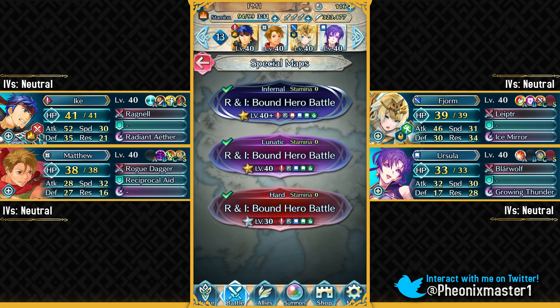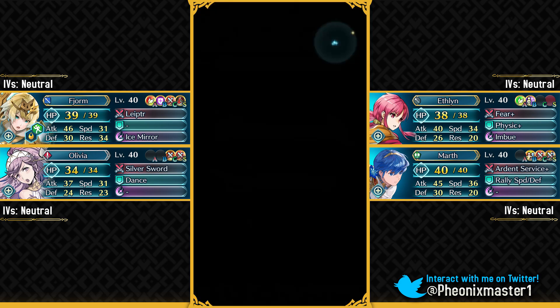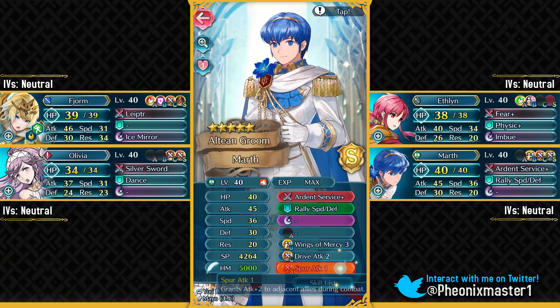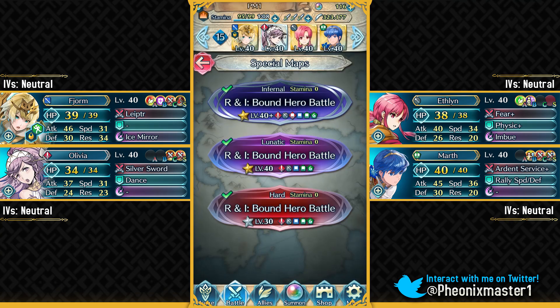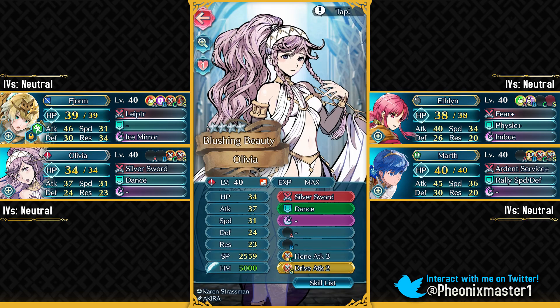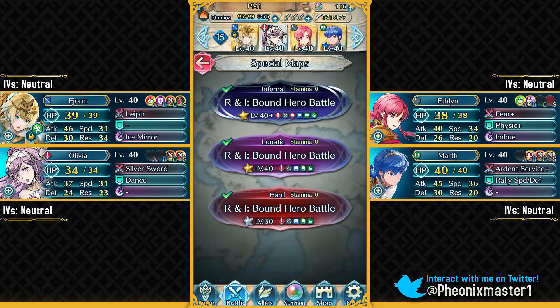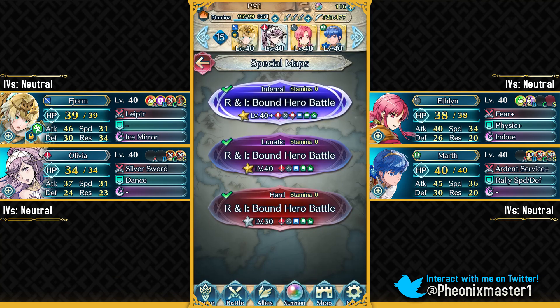Now let's move on to the third Infernal solution. My third Infernal solution has Fjorm but no Legendary Ike, and I also have Groom Marth. Make sure to give him Spur Attack 1 as a Sacred Seal - he has a support with Bride Sheeda but that doesn't really matter for this battle. I've got Ethlyn for the Physic+ healing, Olivia, and make sure to give her Drive Attack 2 Sacred Seal because we are trying to one-shot Ishtar with this team. Stack up some attack, and I've got Fjorm with the Quick Riposte Sacred Seal.